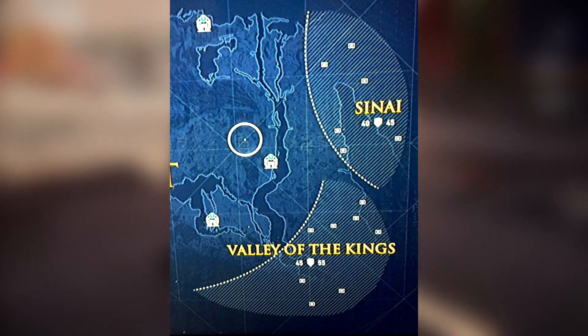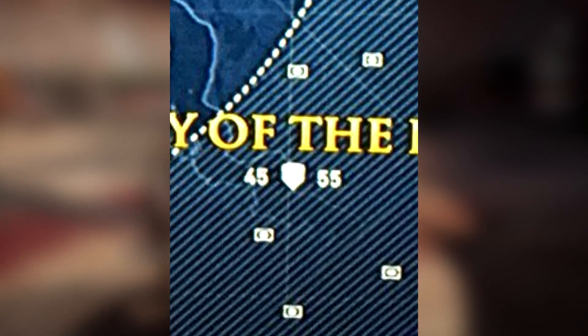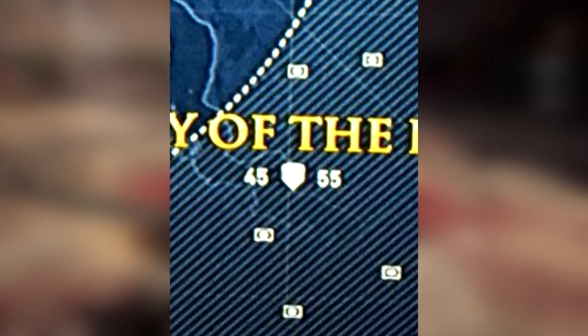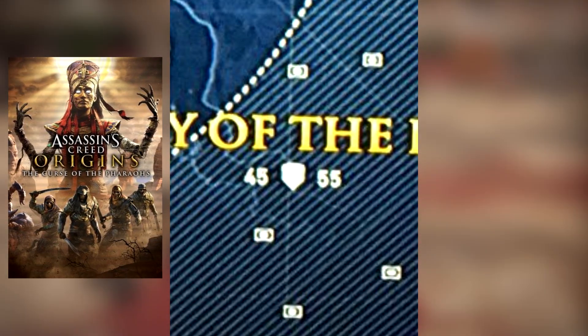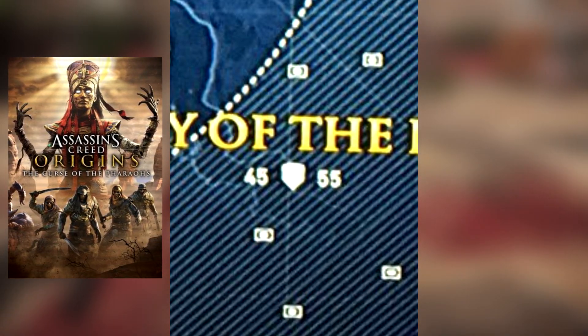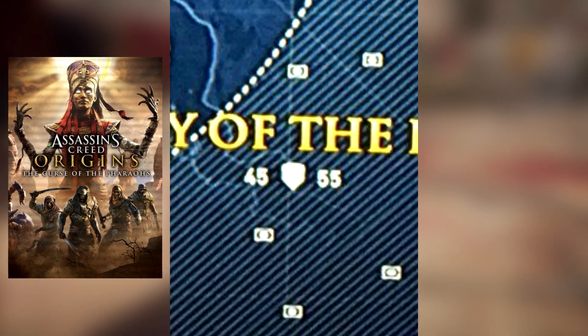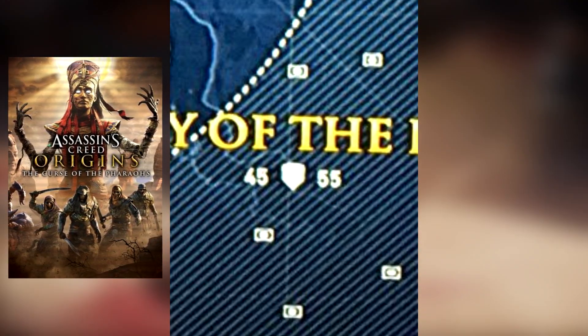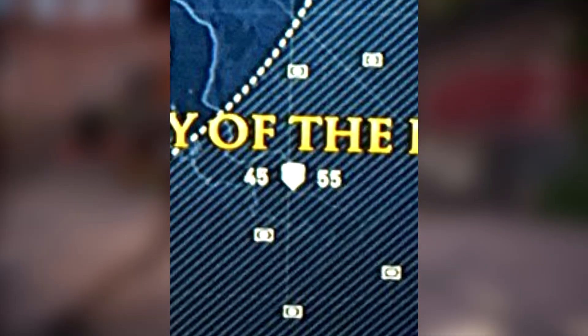As you can see, both DLCs will lift the level cap. In the Hidden Ones DLC, it will go from 40 to 45. But in the Curse of the Pharaohs DLC, it will go from 45 to 55, which might mean that either the DLC is larger by content, or that the Curse of the Pharaohs DLC will just have a steeper levelling curve. So with both DLCs installed, the level cap will go from 40 to 55.